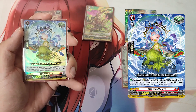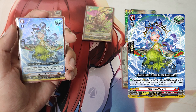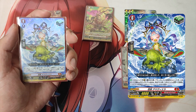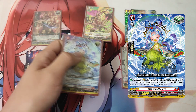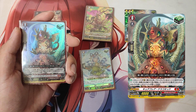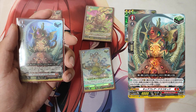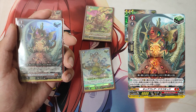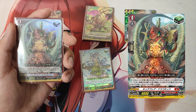The Grade 0, Stealth Fiend Amavira, heal trigger. Skill: Auto. When this unit is placed on the guardian circle, if your opponent's attacking unit has attacked 2 or more times this turn, this unit gets +15,000 shield until end of battle. Active if this battle is a second attack this turn or more. The Grade 0, Cure Flare Draco Kid, heal trigger. Skill: Auto. When this unit is put on the guardian circle, if the attacking unit's critical is 2 or greater and the critical is increased by an ability other than a trigger effect, or its original critical is 2 or greater, this unit gets +15,000 shield until end of battle.